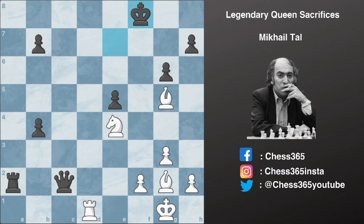King to f8. You can see that this king is all naked right now and Tal attacks the king with three pieces. Rook to d8 check, king goes to g7, rook to d7 check, king goes to h8.